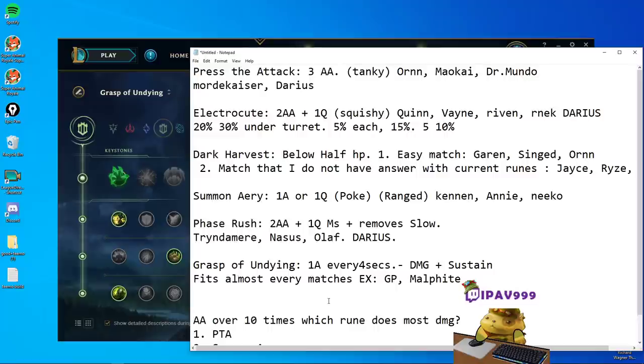Grasp of the Undying is the safest rune, but it's not the best for mid game or late game. After the laning phase you don't really use this rune during mid game or late game. For example, let's say you're running Grasp against Singed or Garen — yeah you're being safe, you did your lane well. But can you carry the game with that? The answer is probably no. Grasp doesn't really allow you to carry the game. You can't one-shot anyone, you can't consistently deal high damage like Press the Attack does, or have late-game power like Dark Harvest. You just have a safe laning phase — that's it.